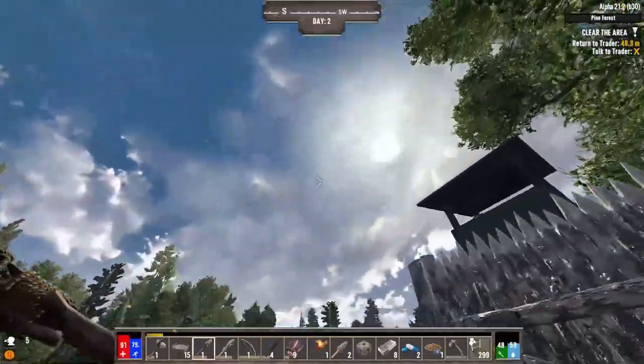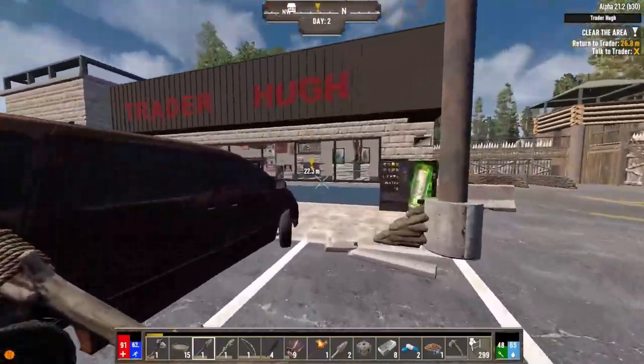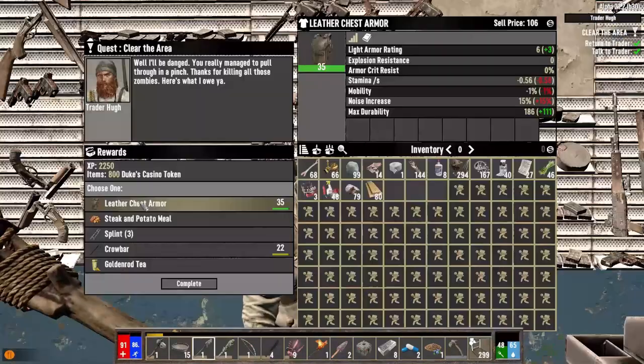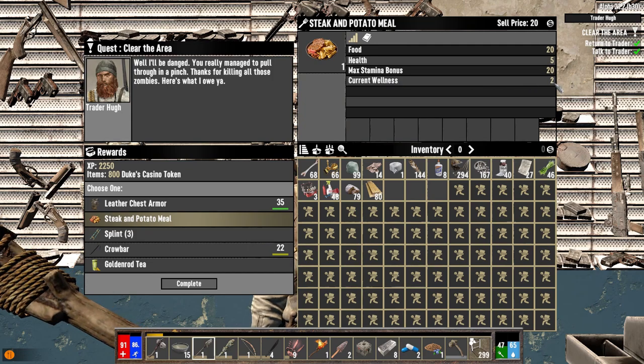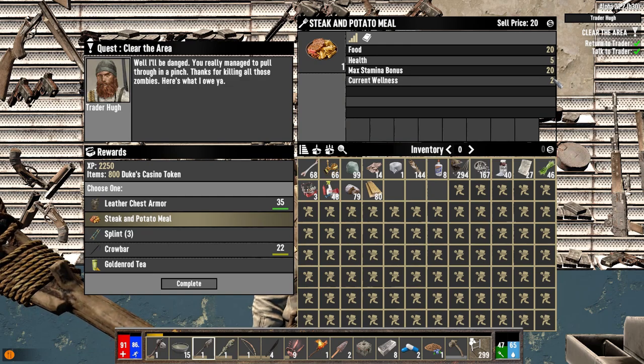The clouds are clearing — we can definitely slip in another quest. That trailer house was nice and small, easy to deal with. He's got armor and food. If you look at this stat here, current wellness — I would get two wellness if I were to eat this, so I would go from 100 health to 102 health, which is pretty good.